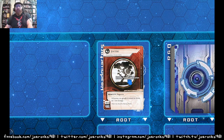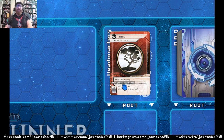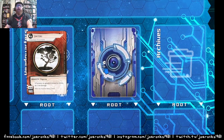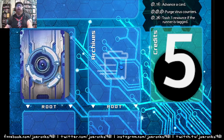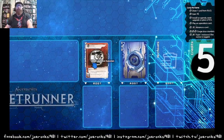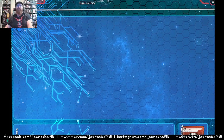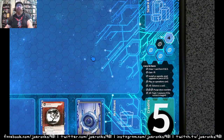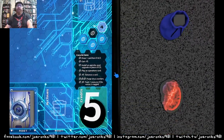Your ID is always displayed face up in what's called your Headquarters — it represents who you are and what you do. It's placed next to your deck, called R&D, which is where you fetch all your assets to play. Then there's the Archives, which is basically your trash. You'll also see Remote Servers in play, where additional cards get played, and spaces for ice.